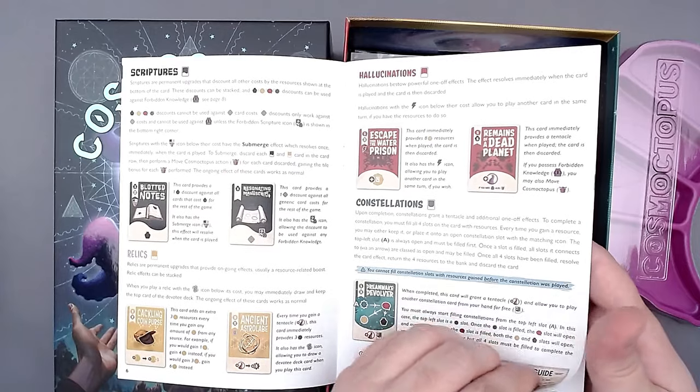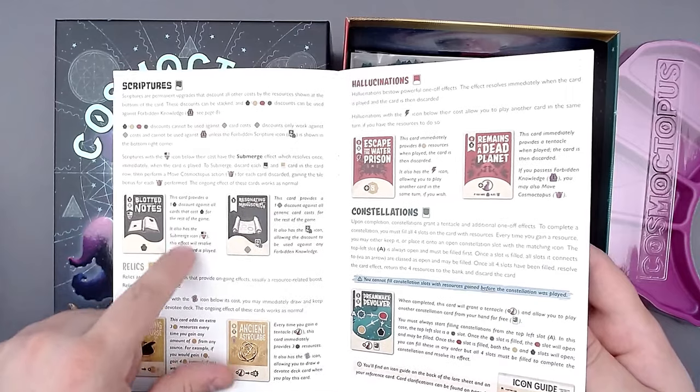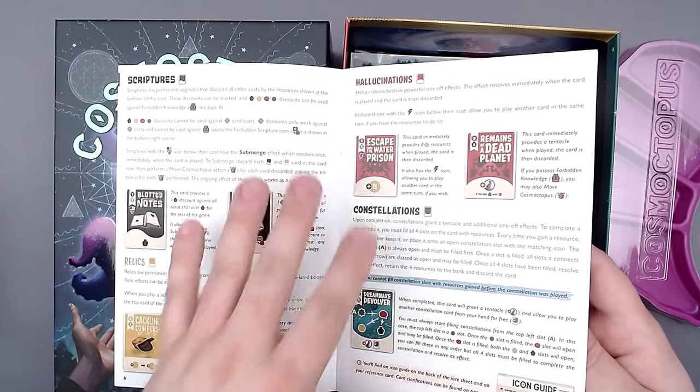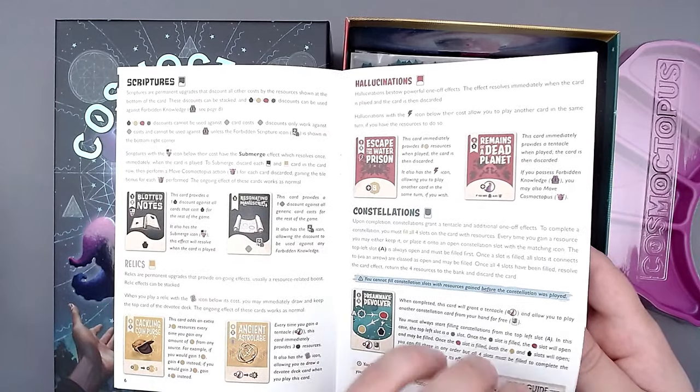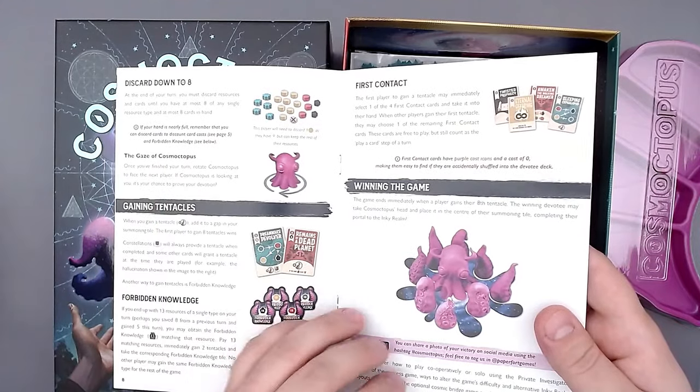Here we have the four different card types, very well done, with all these symbols. This game has a pretty good way of using symbols to explain everything.